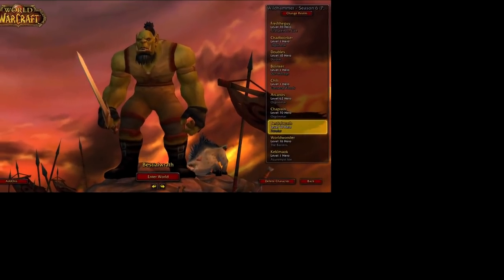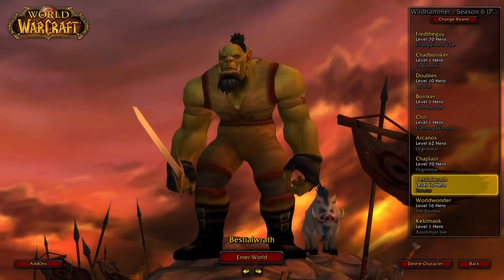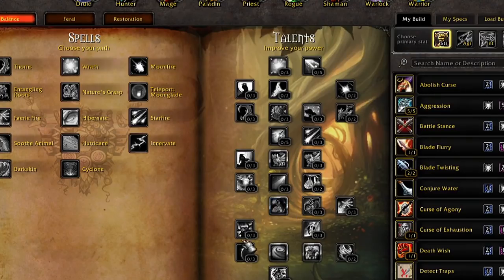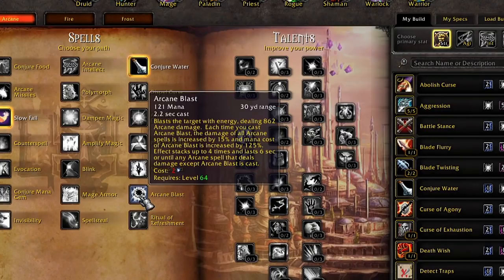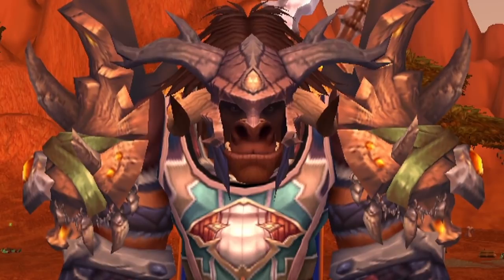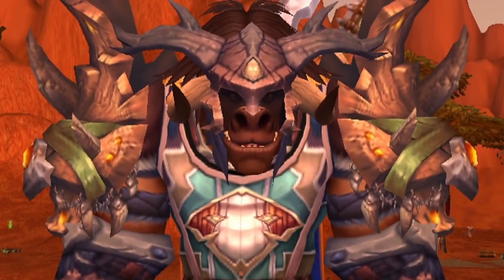For example, you could start with Shadow Form guaranteed at level 40, or Moonkin Form guaranteed at level 40. Perhaps you're guaranteed Arcane Blast and you want to make an Arcane character — so at 64 you get Arcane Blast guaranteed with the Arcane Blast Sealed Card. That would give you a major advantage over somebody who had to leave it all up to chance.